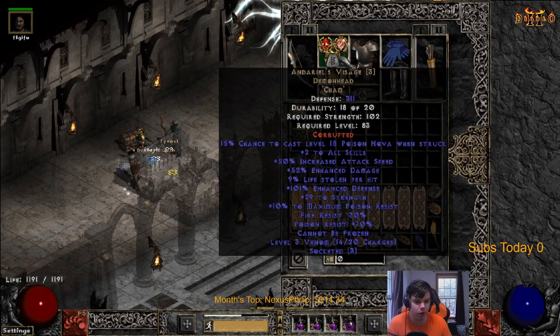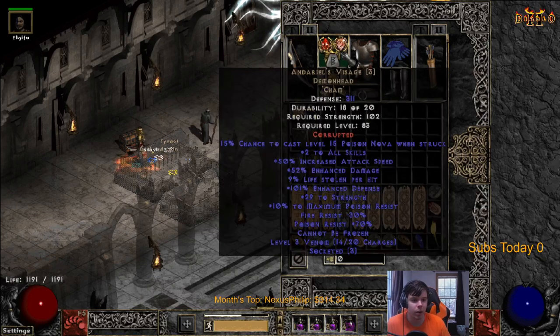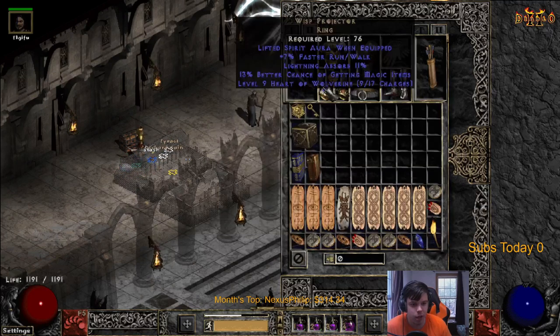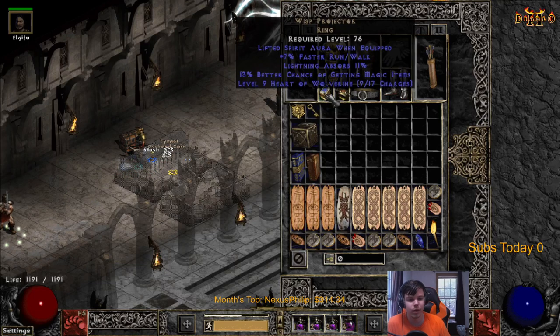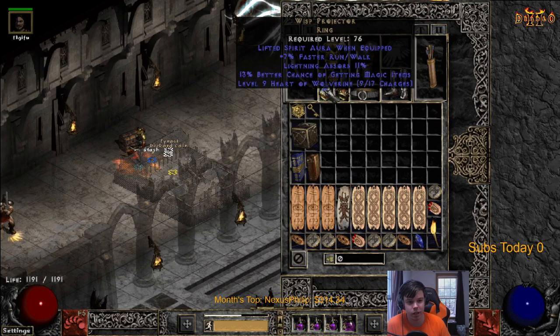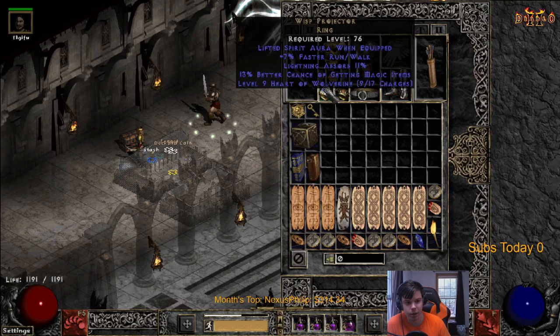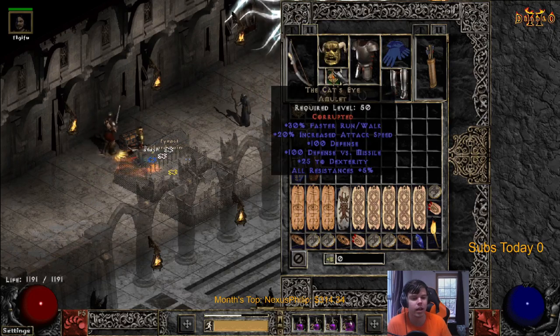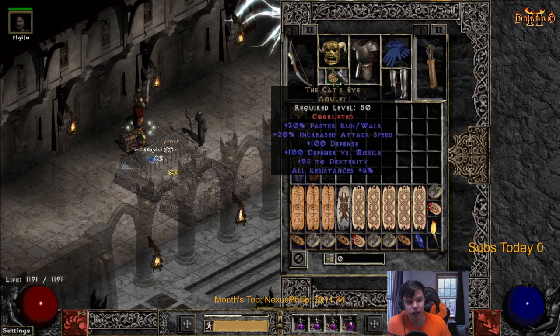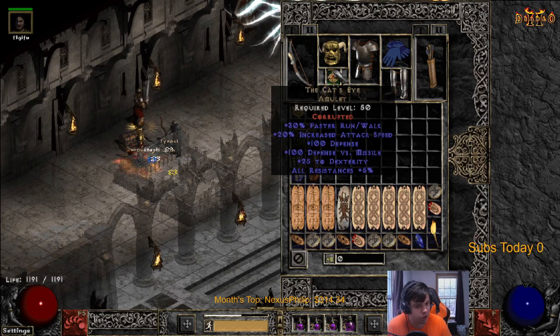I'm running a Cham rune right now because I dropped Raven Frost - as you can see we do not have Raven Frost. I dropped it so I could have Wisp Projector, which is a good team buff. If you're playing with a lot of people, Wisp Projector is like best in slot - the Spirit aura gives like 10% damage which is awesome, and you get fast run/walk, light absorb, and MF. Cat's Eye is a good option here too.